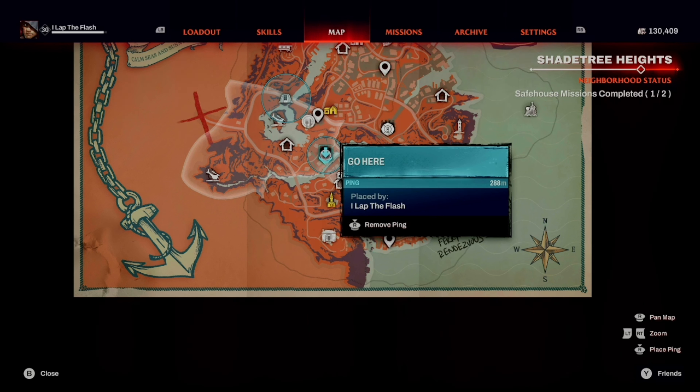Each vampire nest has roughly 1,000 XP worth of vampires in it. So you're going to get 1,000 XP for killing the vampires, and if you've got a group, just move through the nest quick — you can do these really quick. We're looking at 10,000 plus XP per hour for most teams, and even on solo you should be getting like 10,000 per hour if you move quickly.